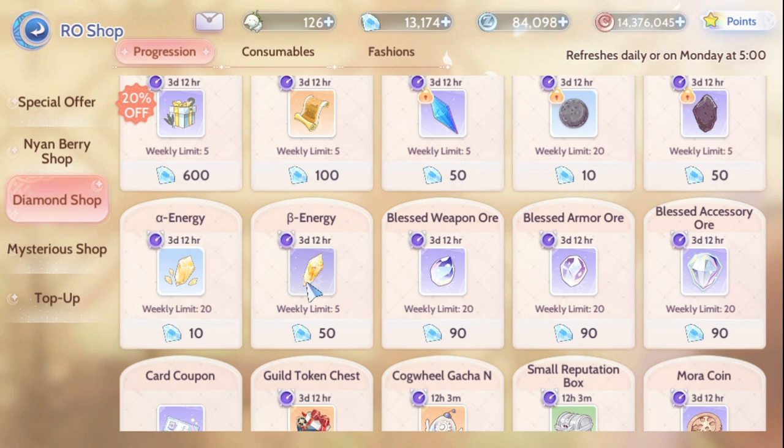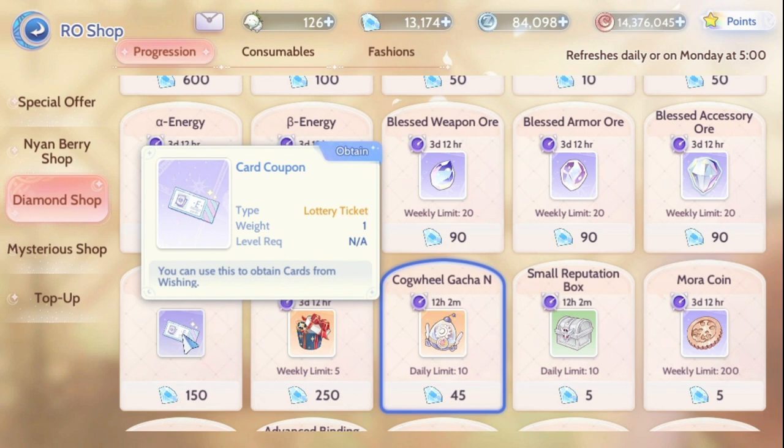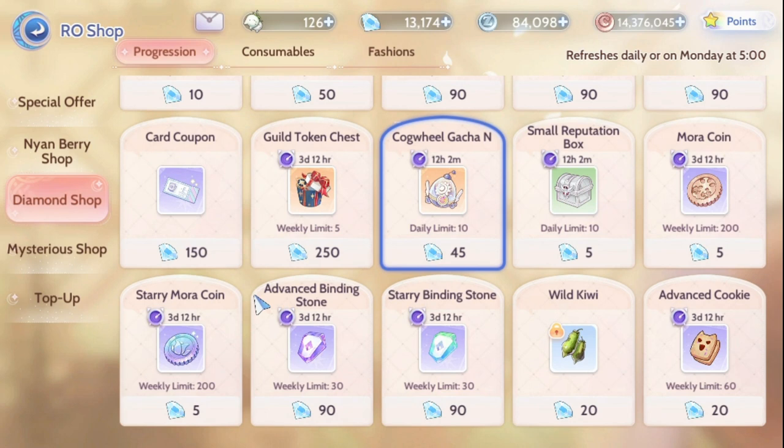Next, the alpha energy and beta energy are used to refine accessories, headwares, and all that kind of stuff. These are also important, but as of my current progression, it's not really that important. It's all about progression — what your character needs right now as F2P, not what you need in the future. Once you reach that step, we need to rethink how to spend the diamonds.